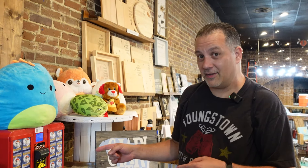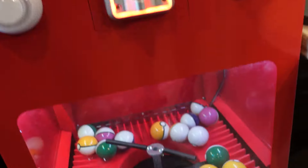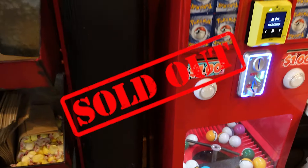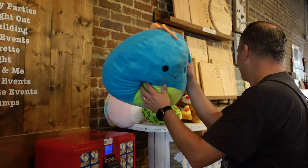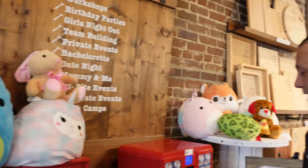We are here at the ice cream and candy shop. We need to do some service to these machines and fill them up, and we might as well collect the money while we're here too. We're going to start with the Pokemon machine — this is the first time we've collected from this machine. Look at those Pokeballs, basically sold out, none down even in the hopper. And look, there's a Squishmallow sitting on top, so I've got to move that out of the way.